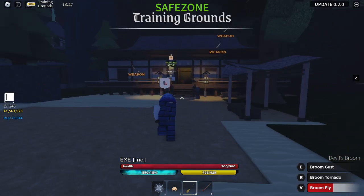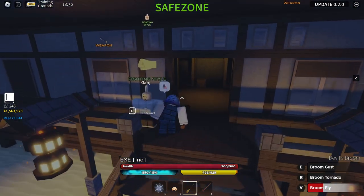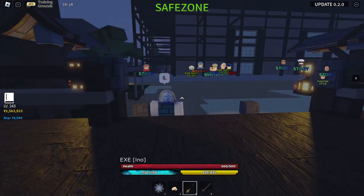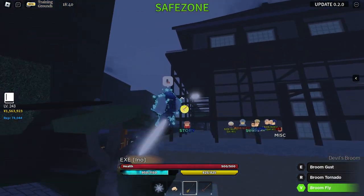The fighting style this old man gives you is the Cursed Fist, and it costs 100,000 yen. You can get that if you want to.